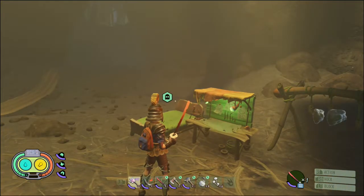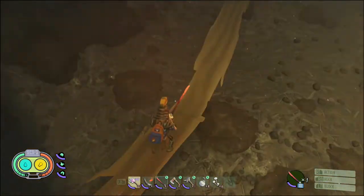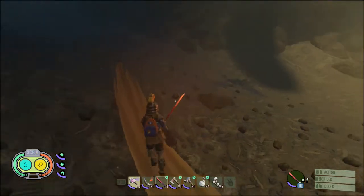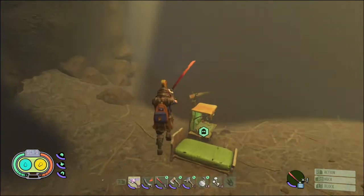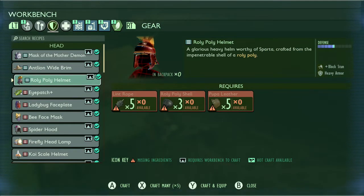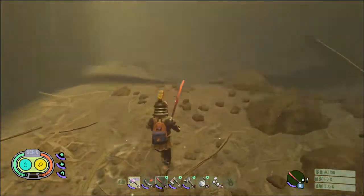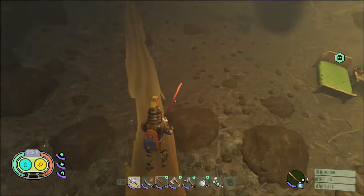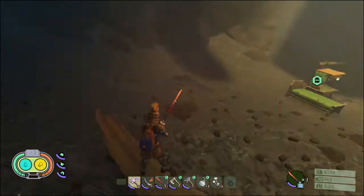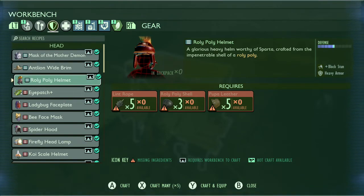Welcome back to another tutorial on Grounded. Today's tutorial is how to get the roly-poly armor. This is roly-poly armor — it came out in the Haunted Hazy update. Originally it cost sickly roly-poly parts, sickly roly-poly shells, and silk rope, but now there are sickly roly-polys and regular roly-polys. You gotta kill regular roly-polys to get the armor, and the armor is a lot stronger.